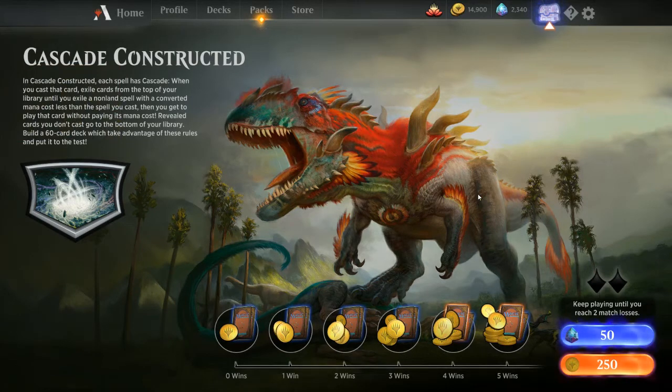In this show, we will be doing the Cascade Constructed event, which is each spell has Cascade. Only your first spell of the turn gets to exile all the cards from the top of your library until you exile a non-land card with converted mana cost less than the spell that you cast, and then you get to play that card for free. But it's only the first spell of your turn, so I've been sort of on the fence with what to play for this event.